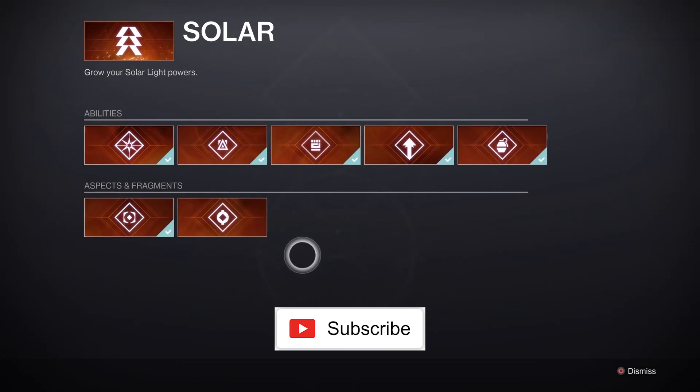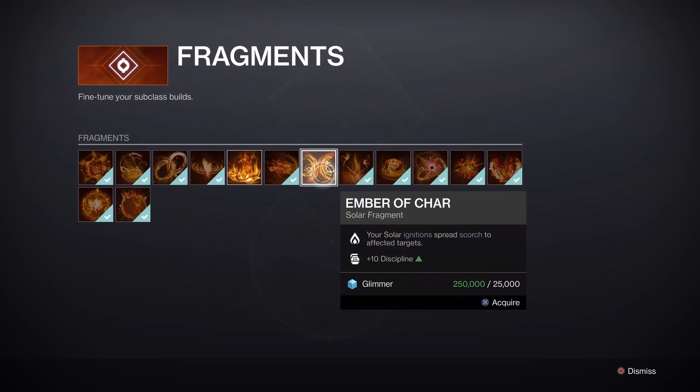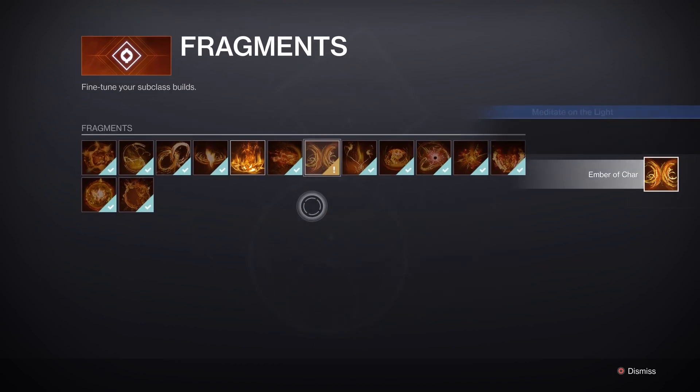First off, you're going to want to make your way to Ikora — she's going to have two new fragments for you to unlock. The first one is called Ember of Char, which seems pretty cool, but the one we're going to be looking for is Ember of Empyrean.